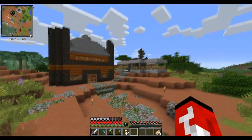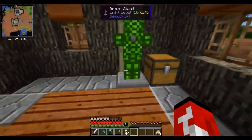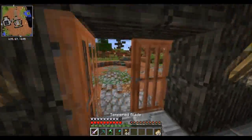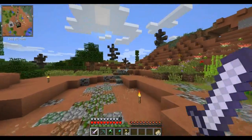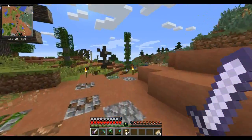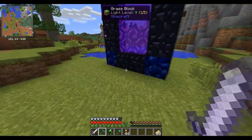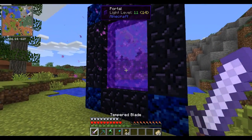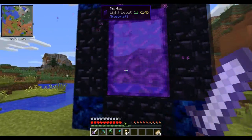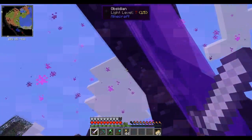We're gonna get jumped as soon as we go in, I can already tell. Especially with this armor, I don't think we're gonna be able to get an enchant off. So instead of waiting for an enchant, let's just put on the veoxeries armor. Look how high the armor rating is — it's pretty much diamond minus one. It's the portals making that noise!